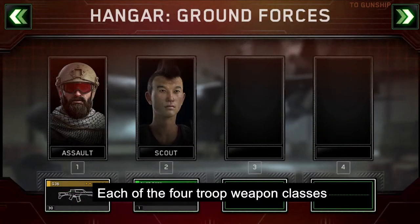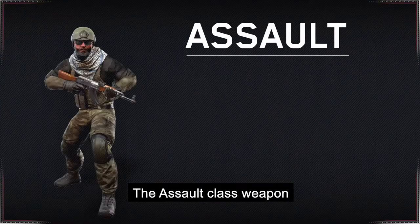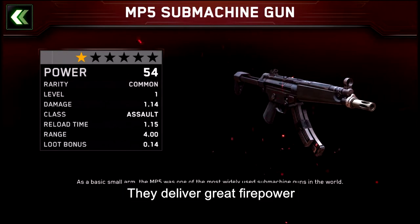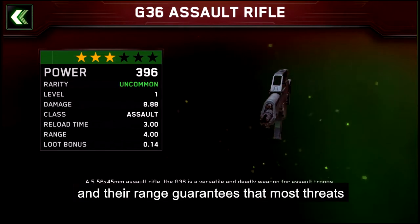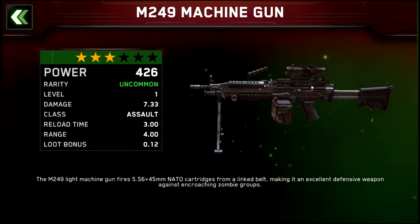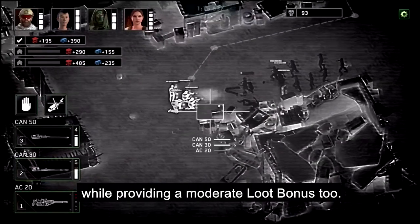Each of the four troop weapon classes have different strengths and weaknesses. The Assault class weapons are the most versatile weapons that you can use. They deliver great firepower and a high rate of fire, and their range guarantees that most threats die well before they reach your troops. They are a perfect defense for Shamblers and Hellhounds, while providing a moderate loot bonus as well.